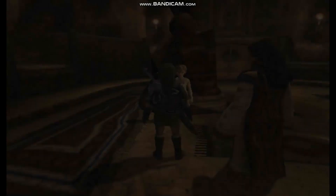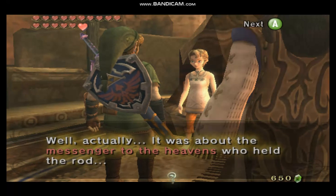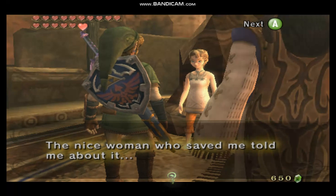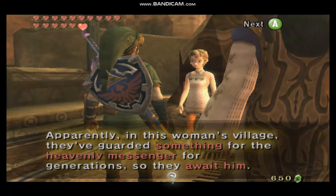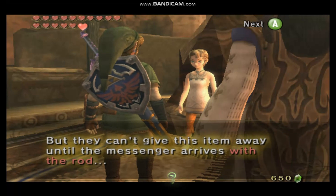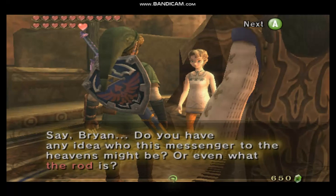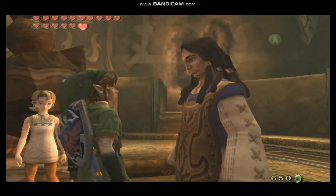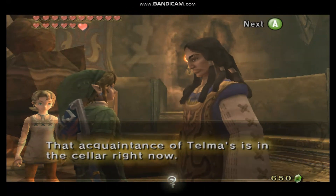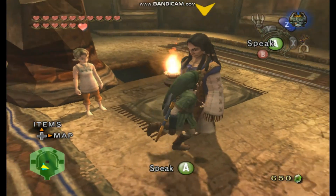So yeah, that's gonna about do it. Brian, do you remember what I was saying about the Rod of the Heavens? The nice woman who saved me told me about it — apparently in this woman's village they've guarded something for the heavenly messenger for generations. They await him, but they can't give this item away until the messenger arrives with the rod. Do you have any idea who this messenger to the heavens might be, or even what the rod is? Well, I got the Dominion Rod. That acquaintance of Thomas is in the cellar right now — he's very interested in that ancient statue down below in the sanctuary. So I guess we can go meet him again.